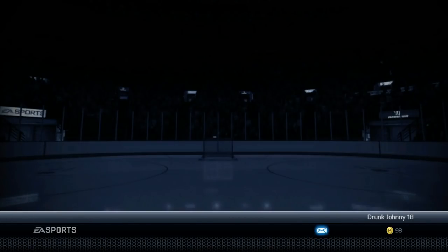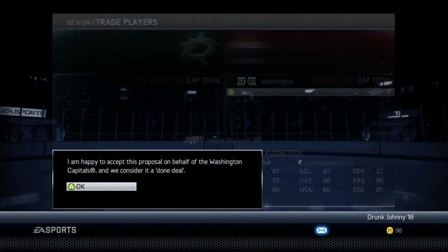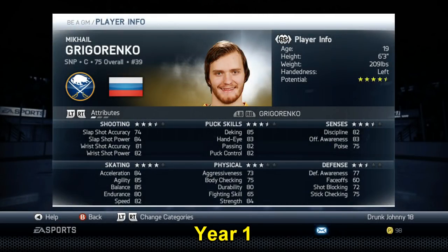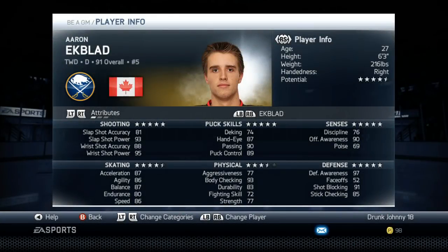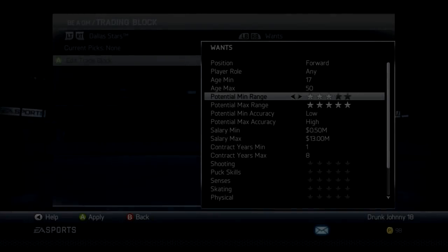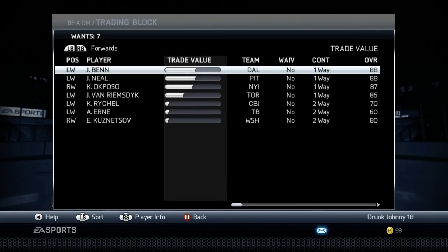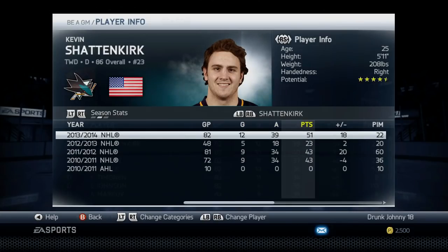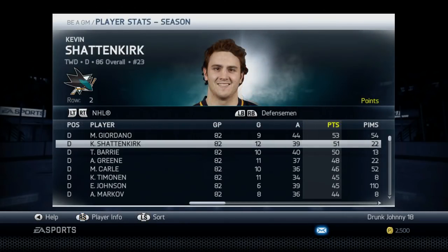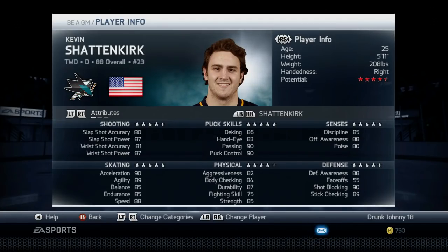Potentials also seem locked — a guy like Grigorenko never gets good until maybe his 26th year, but players like William Nylander or Ekblad drafted in year one are ready in two to three years, yet they all have the same 4.5 gold star potential. The red star plague is so frustrating — your players can have a great year, then suddenly get the red star and won't hit their full potential. I had Kevin Shattenkirk, who won the Norris Trophy in my San Jose GM Mode with 4.5 gold star potential, and after that season he dropped a red star. I just don't get it.